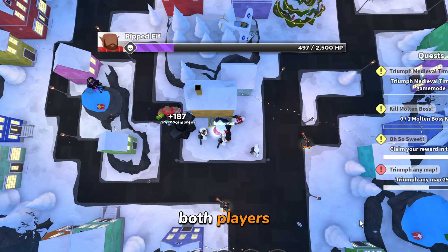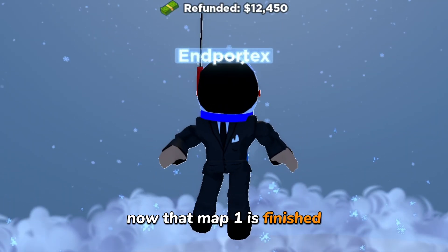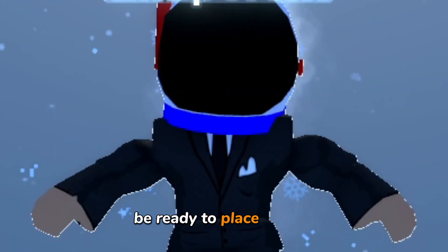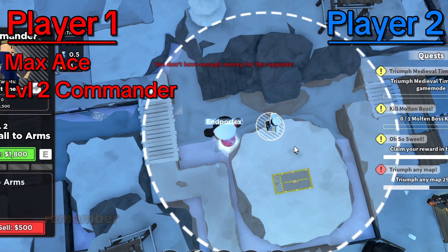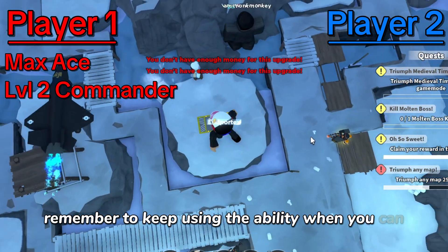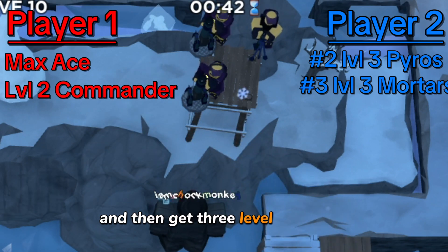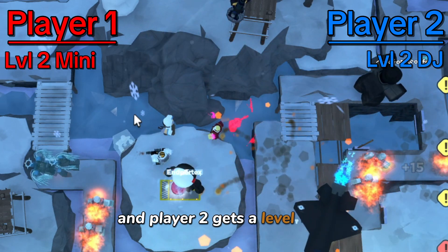At the end of wave nine, both players should just put DPS towers to kill Ripped Elf. Now that map one is finished, you're going to get thrown up into the air — like you're in the Fortnite Travis Scott concert — so be ready to place towers. Player one will put a max ace and one level two commander; remember to keep using the ability when you can. Player two will place two level three pyros and then get three level three mortars.